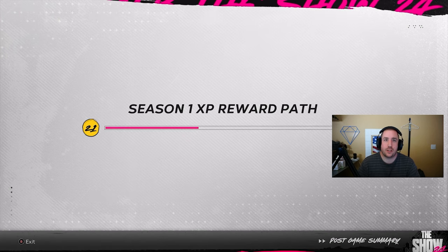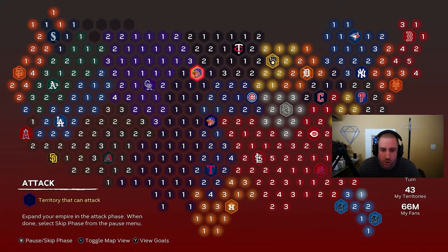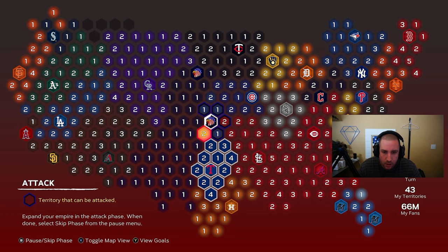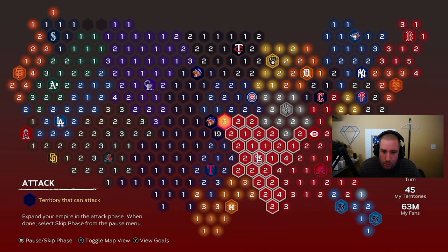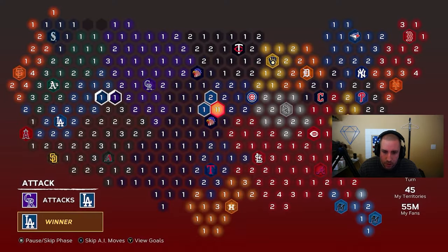We beat the Kansas City Royals for our first conquest game, earning 1,000 XP and a KC Royals jersey. Now we use remaining fans to head toward Texas, conquer the bottom half of the map, and also protect our stronghold. We consider going north toward the Twins but may run out of fans either way. The Cubs are also close to our stronghold, giving us multiple options.